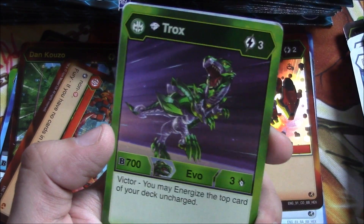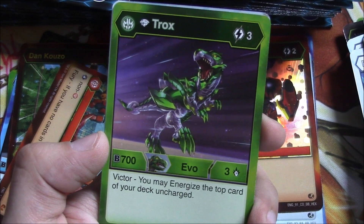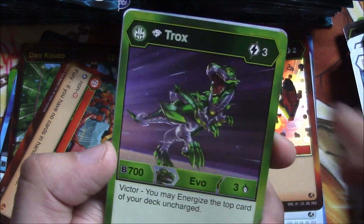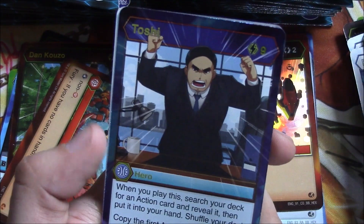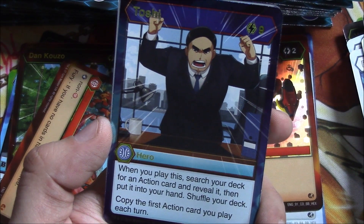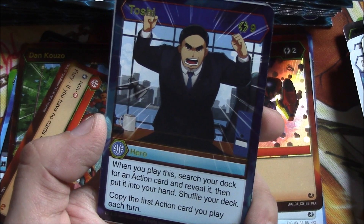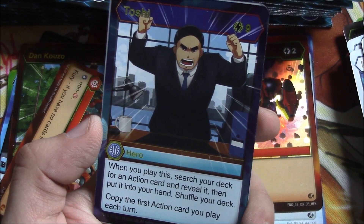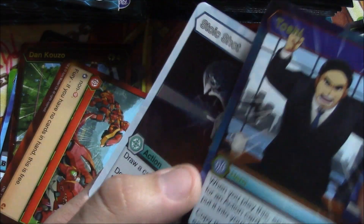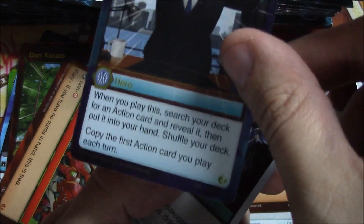Diamond Trox — Victor: you may energize the top card of your deck uncharged, so it taps if it wins, ramping you. Toshi: when you play this, search your deck for an action card and reveal it. It costs nine energy for the record. Reveal it, then put it into your hand. Shell: copy the first action card you play each turn — so if you can get there it's kind of cool. And that is another Bakugan Elite — very cool.